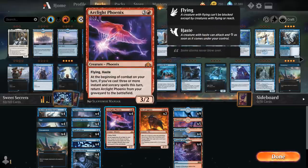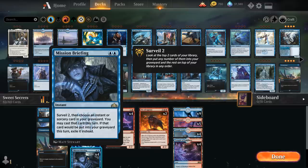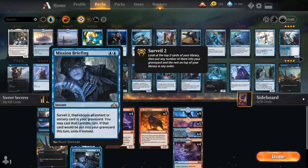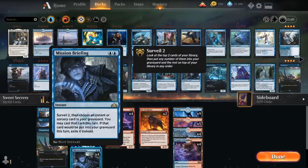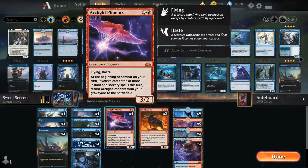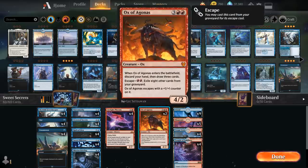Mission Briefing is another great way for us to cast three spells in the same turn to get back Arclight Phoenix, and Surveil also helps put more cards in the graveyard — if we happen to see an Arclight Phoenix we can just put it there. Then we've got our four copies of Arclight Phoenix as the centerpiece of the deck, and two copies of Ox of Agonas which we can cast for five mana or escape for just two.